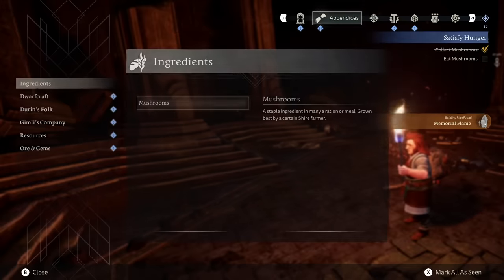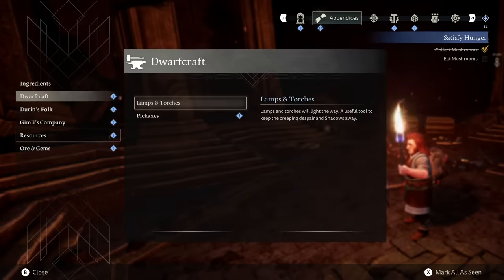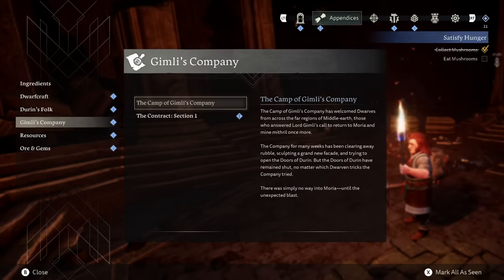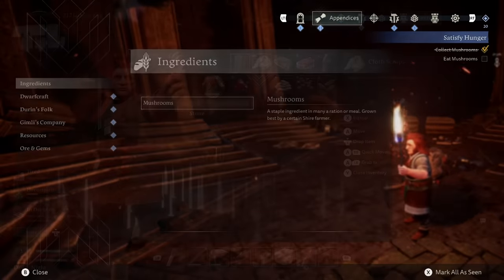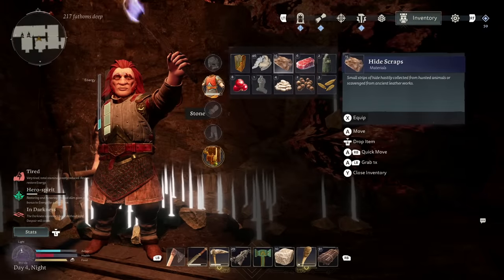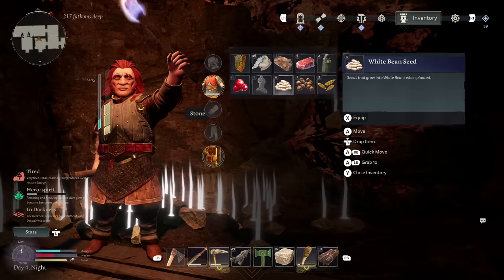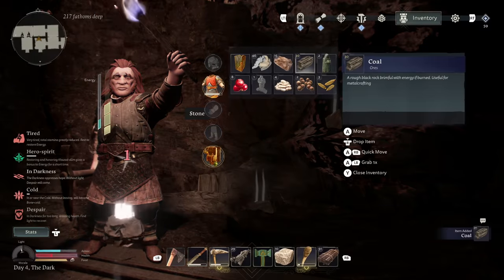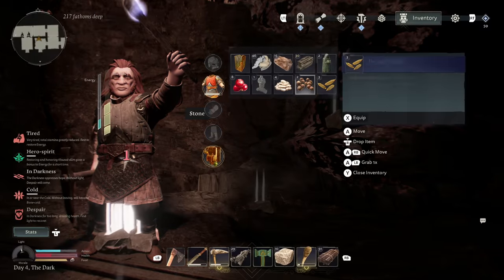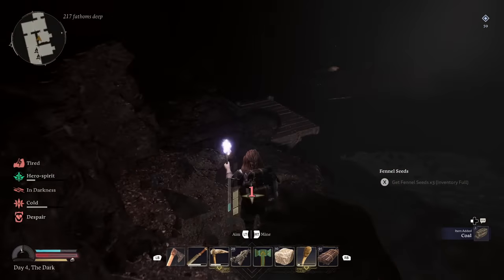You get a debuff that affects your stamina if you are hungry, and likewise being too cold can be pretty bad for you as well. A lot of these debuffs happen at night time, so the best advice is to avoid running around at night. Use that time to craft or gather resources really close to your base, and try to make big maneuvers across the map in the daytime. There will be more patrols of creatures in great numbers at night time as well, so as soon as it starts hitting dusk that's the time to get moving and head back to base.